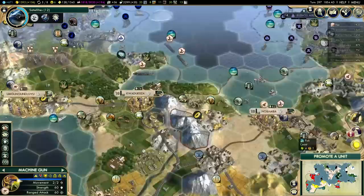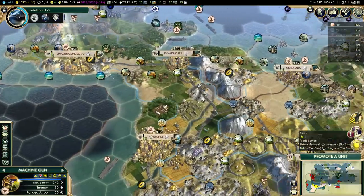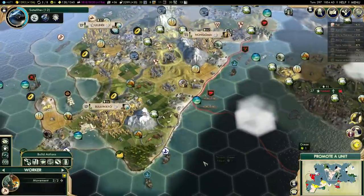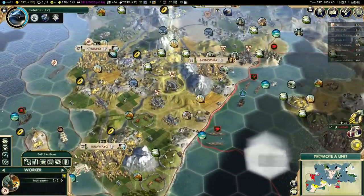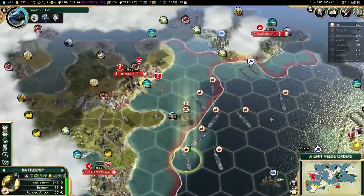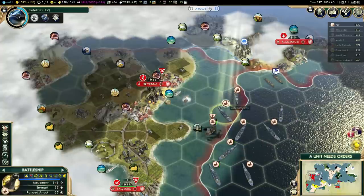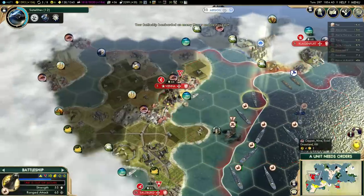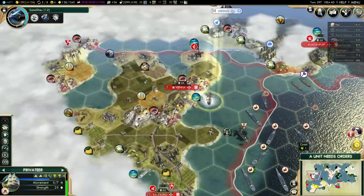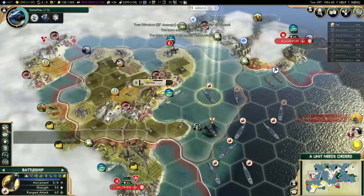I need a few turns to actually get my settler over there. I could just grab this machine gun as well. I will leave a few units behind just for defense in case Ethiopia decides to declare war on me. Their unique unit, the Mehal Sefari, is extremely irritating. Now I can take Vienna — let's do it. Get rid of these units first. She might be willing to negotiate once I take it again. This is my last privateer, so I can't really lose this city again. Create puppet — and I'm still in positive happiness. This was actually better, as long as I can actually keep it now.